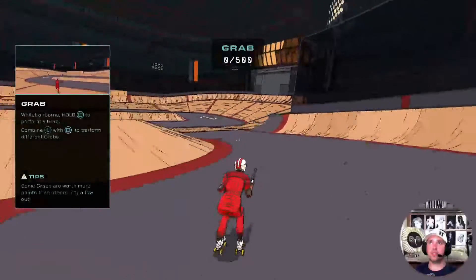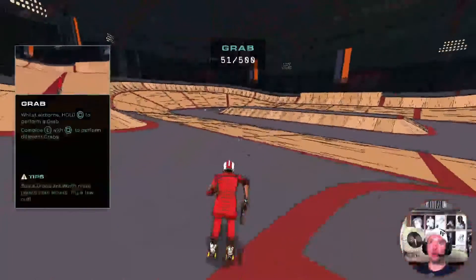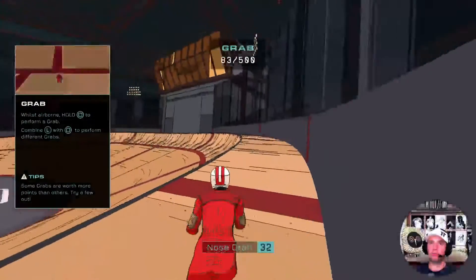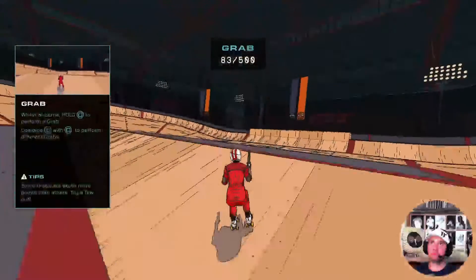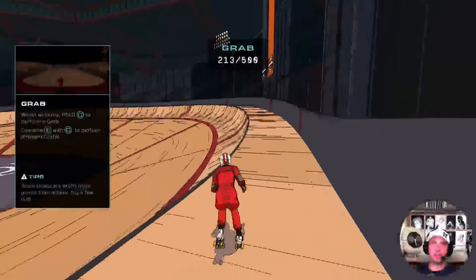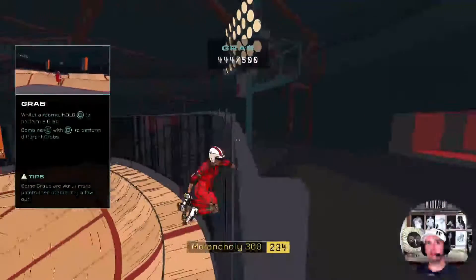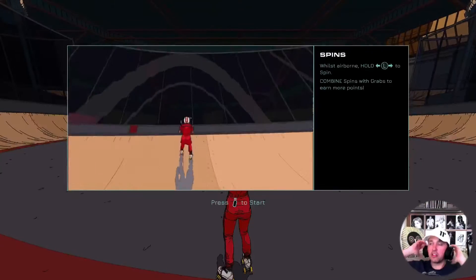Alright let's try it, let's go up here. We're doing a grab — oh, a nose grab! Okay so it's just like Tony Hawk. And another nose grab. Try a different one — oh, a tire grab. It's like Tony Hawk but you never ever fall off. The melancholy — okay, I've got to take this ridiculous hat off.